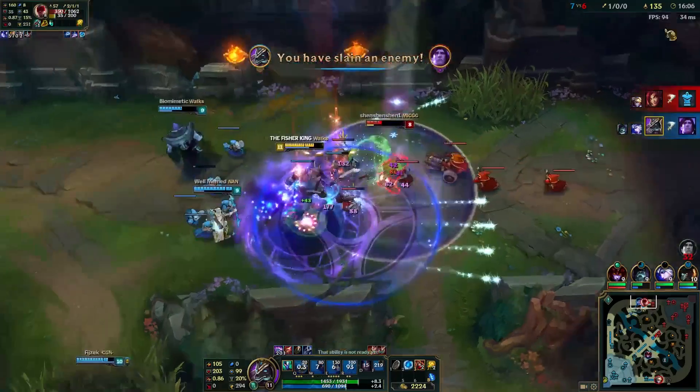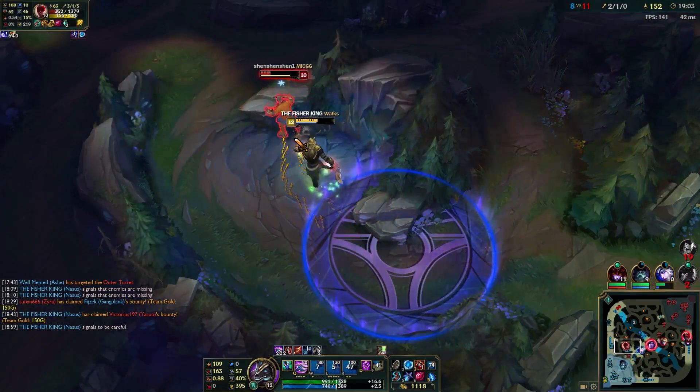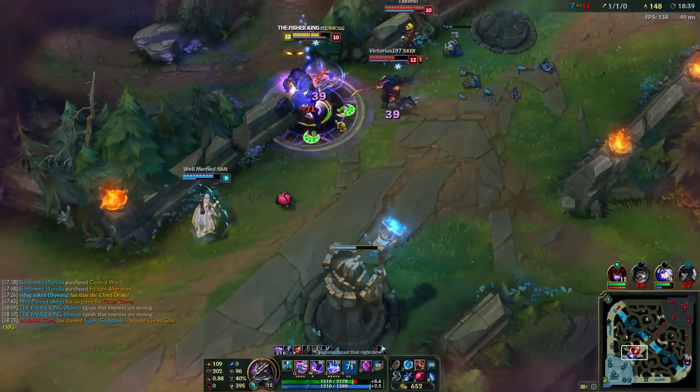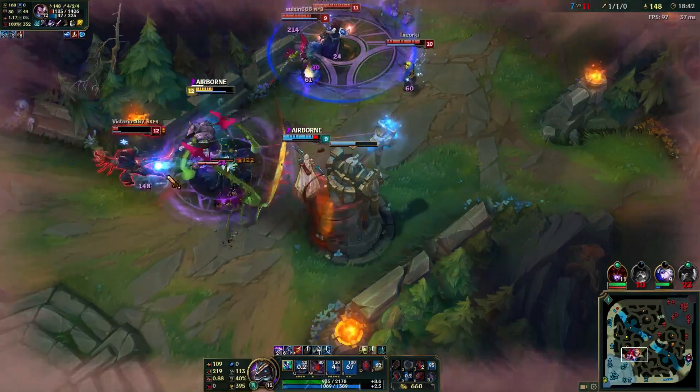Like Garen, Nasus is good at getting out of trouble. His W, Wither, slows enemies to a crawl, allowing him to make his escape. If things get bad, his ultimate makes him grow in size and gain loads of health, which is useful for obvious reasons.